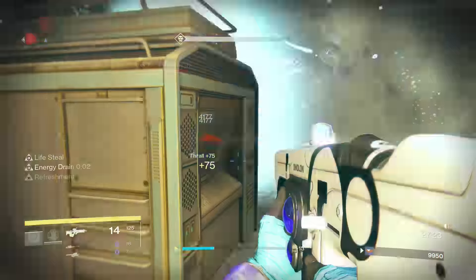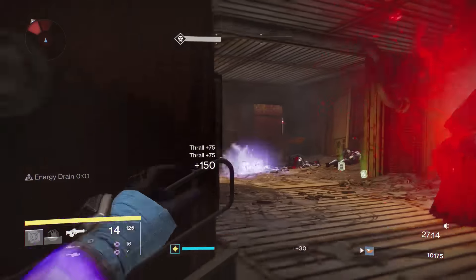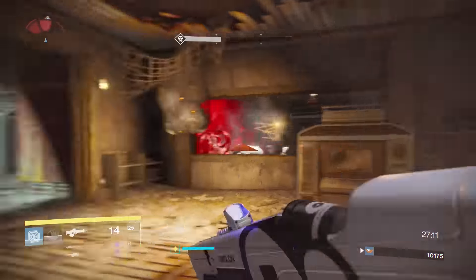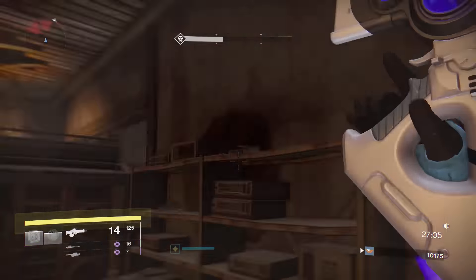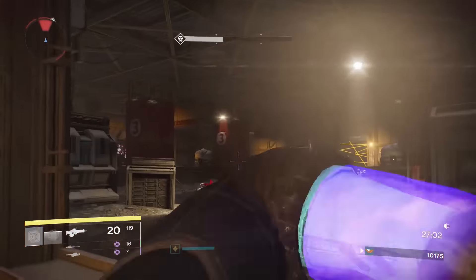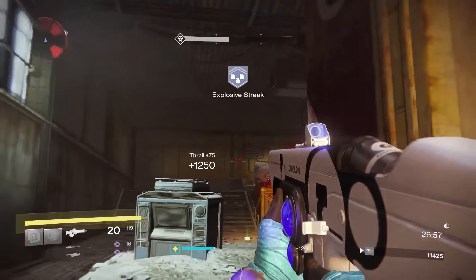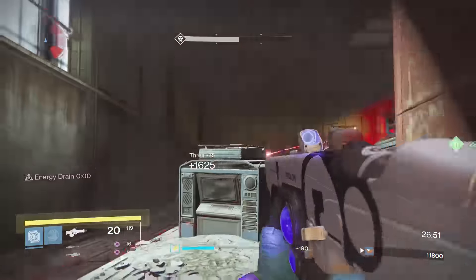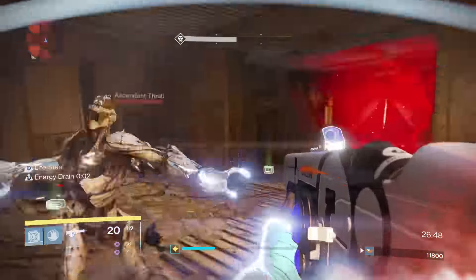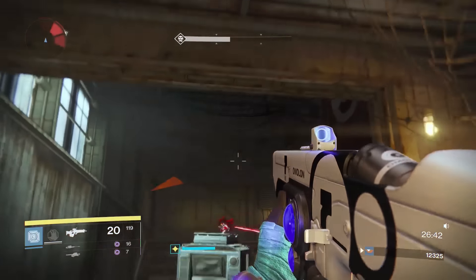Watch for the boomer knights on the right-hand side. As long as you keep hitting the thrall, you'll get some energy back. Now once you've killed enough of the Hive, you're going to have some more SIVA that spawns — keep an eye for those. You're also going to still have boomers out there. The two things you want to look for: there are going to be two major SIVA structures — one on the back wall on the right, and usually one down in the center. You're still going to have boomer knights and some thrall that are just going to be annoying.